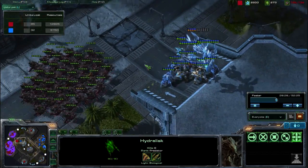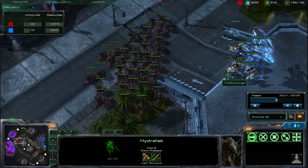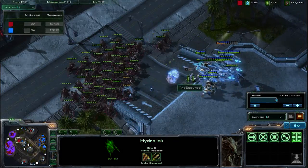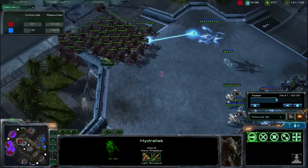So right now Pastel definitely has the upper hand. Moving into attack, getting a good concave around these units, and forcing the Scourge to have to run away from this Hydralisk army.